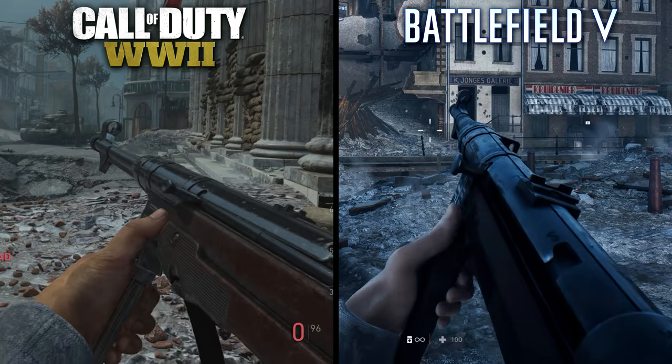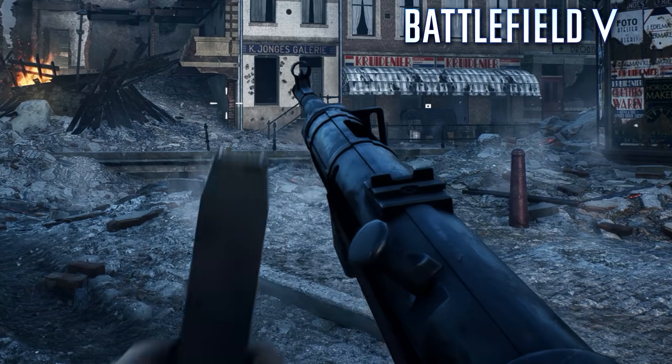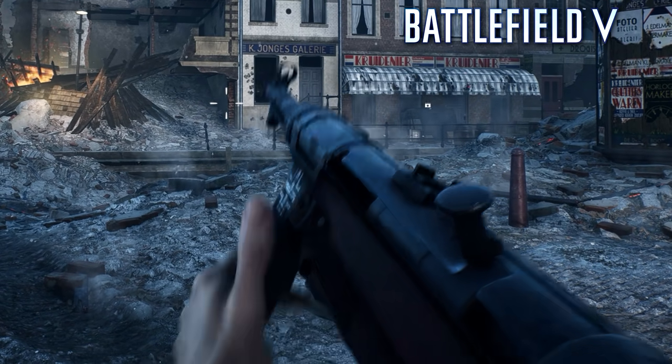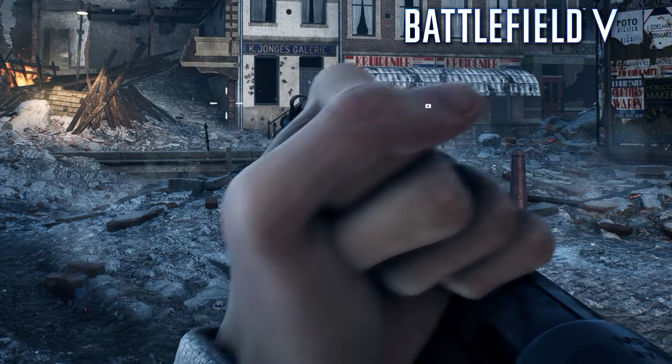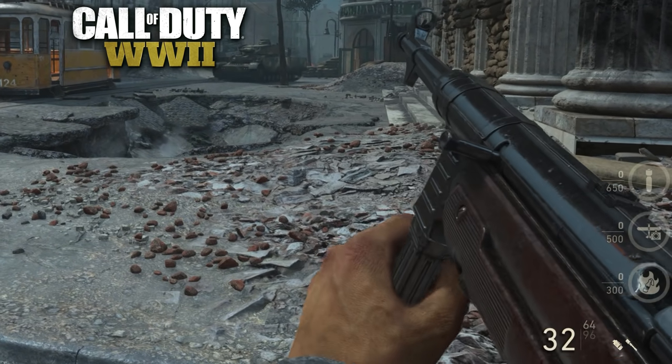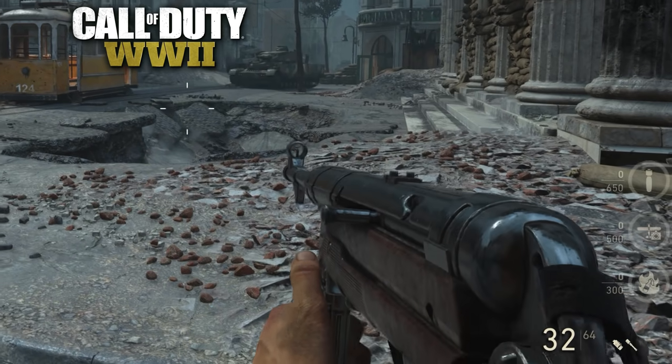Both games also seem to have different reload animations. After emptying the magazine completely in Battlefield, the character pulls back on the cocking handle and locks it into place, replaces the magazine, and then releases the handle. In Call of Duty, the character immediately replaces the magazine and simply pulls back on the cocking handle to begin firing again.